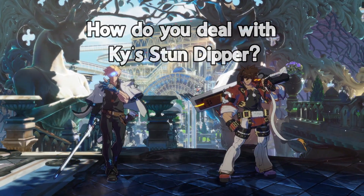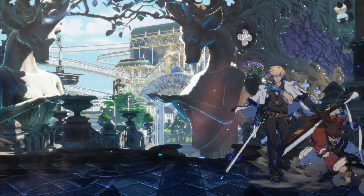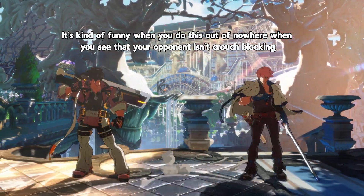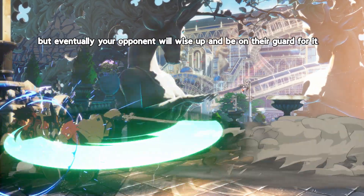How do you deal with Kai's Stun Dipper? Stun Dipper is a fast special move that hits low and results in a soft knockdown. It's kind of funny when you do this out of nowhere when you see that your opponent isn't crouch blocking, but eventually your opponent will wise up and be on their guard for it.